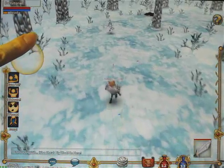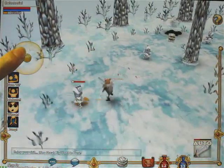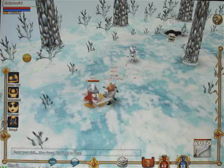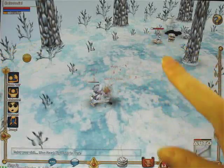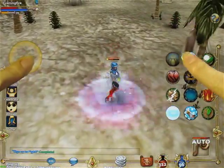To fight, move near an enemy, then tap auto attack, and the game will choose an enemy for you and automatically attack it until it dies. Or, if you want to attack a different enemy, just tap on it. After you play for a while, you're gonna get skills, which show up on the right, and you can tap on them to use them in combat.